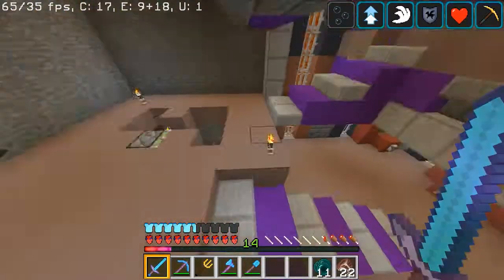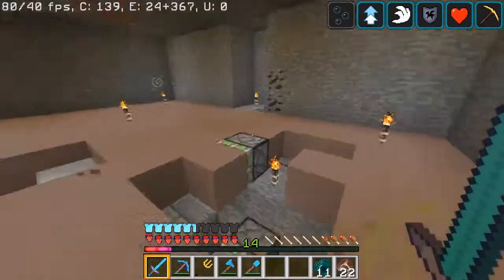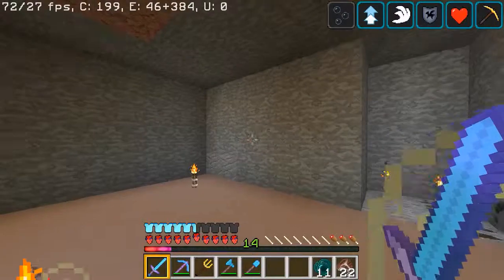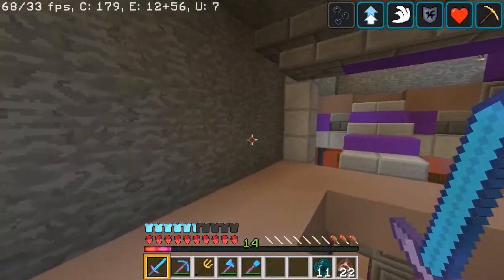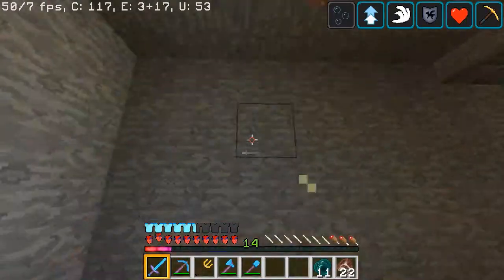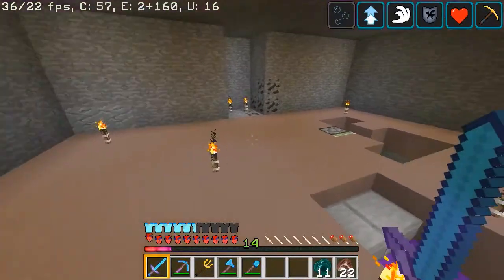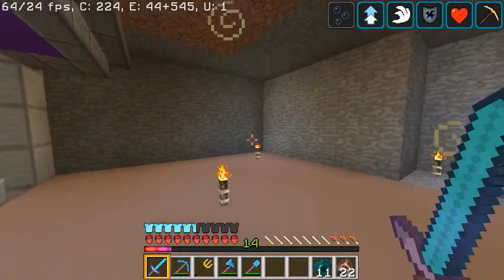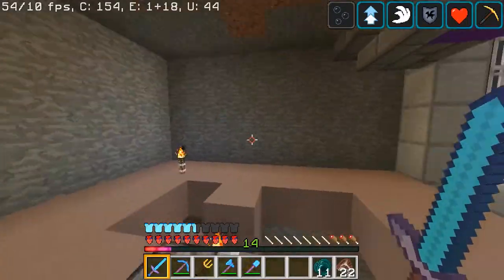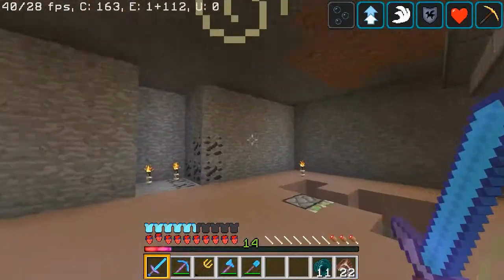We're going to be putting an auto brewer here — I think I've mentioned or alluded to this in the past. Over here is where you select the potion. This can be for if you want it to be splash, lingering, or what effect — glowstone or redstone. And then you get the potion over here. I found a really malleable design, but I want all the add-on effects on one side, the potion output on another, and the potion selection here.